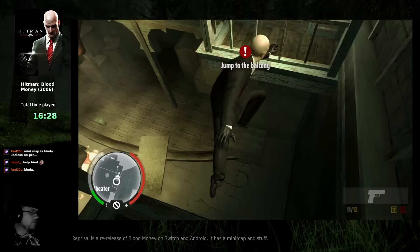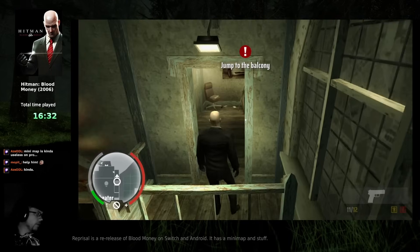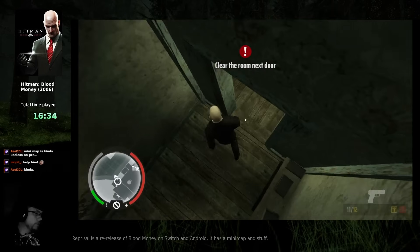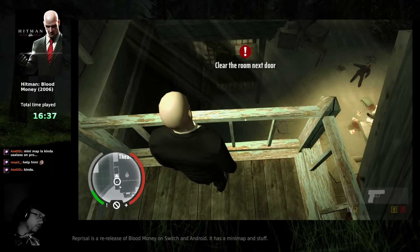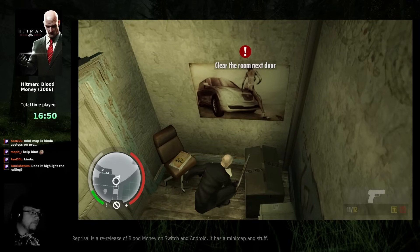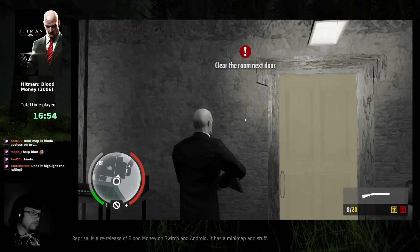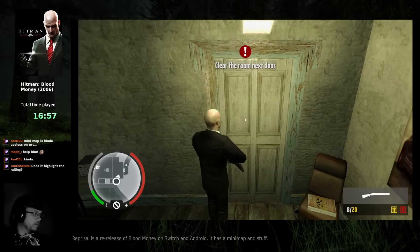Also, it didn't at all explain how to jump, which I don't think is all that intuitive in Blood Money, because you have to first get close to the thing that you want to jump, and then press forward on the stick to actually do the jump. And yeah, aim instinct doesn't work through walls, so it's really quite useless.